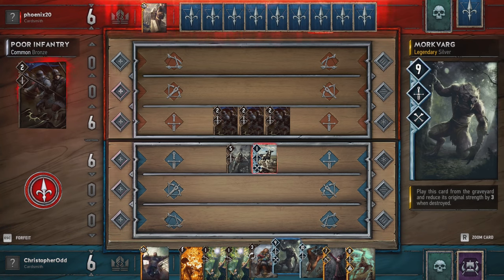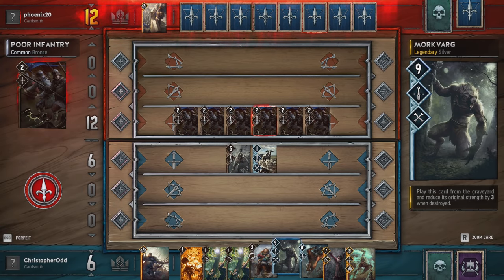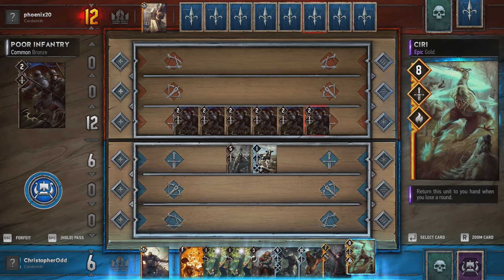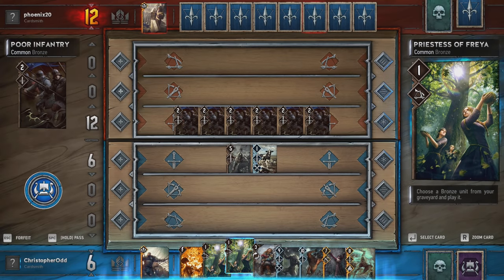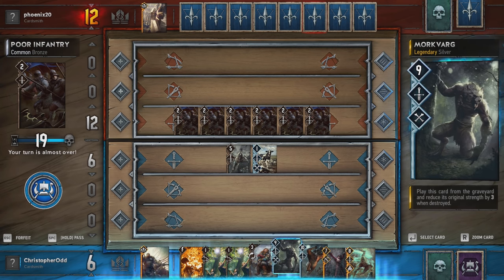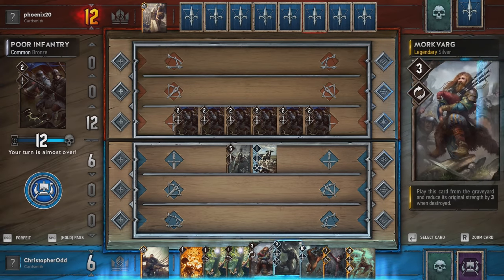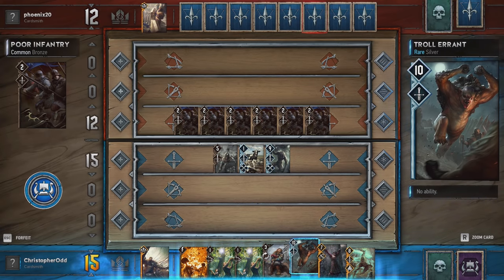We'll throw out Morkvarg next. That could become a serious problem. This is a silver card, so we can't grab it with the Priestess — it can only grab bronze cards. We do have cards, we just have to draw them. We can grab silver cards, I'm sure. Let's get this out there early.